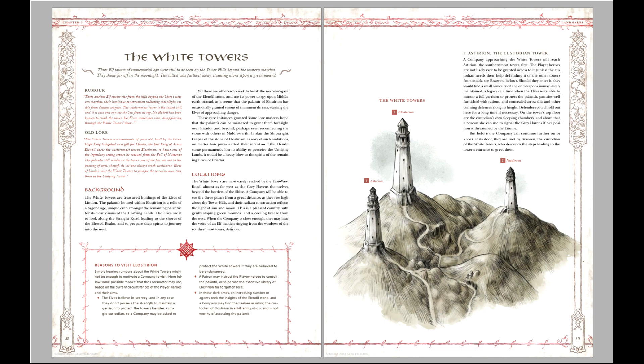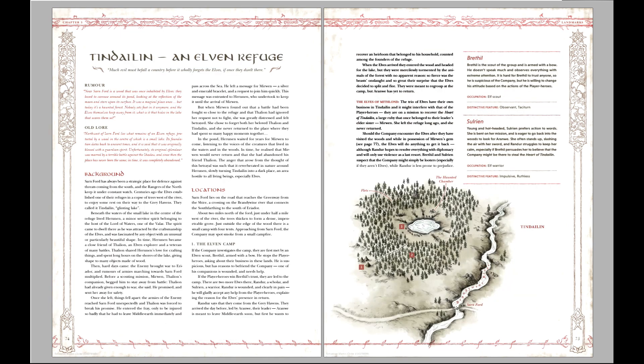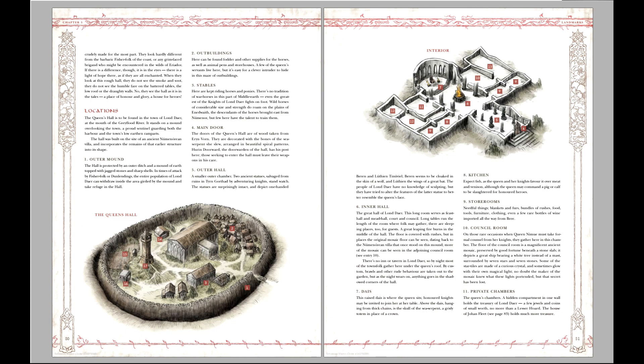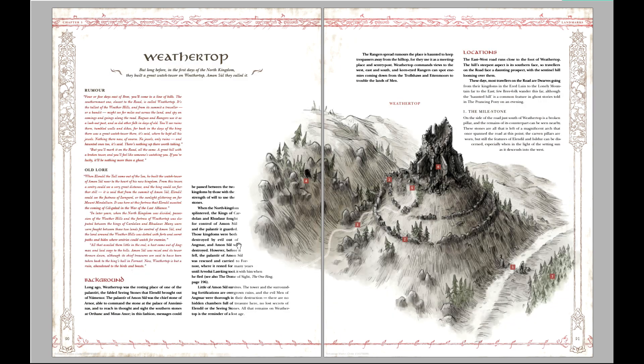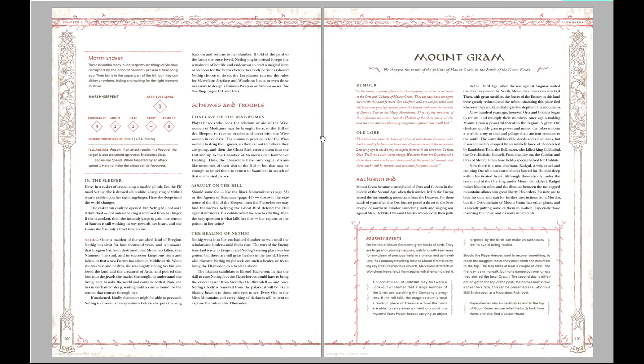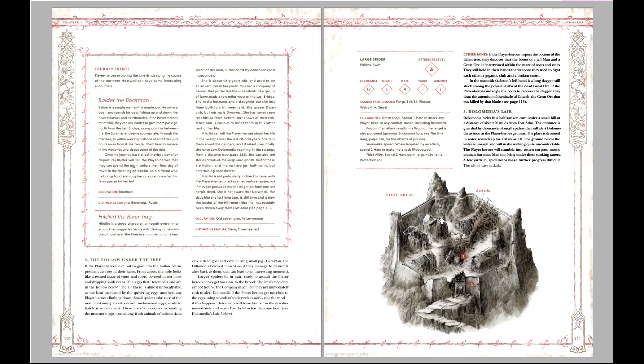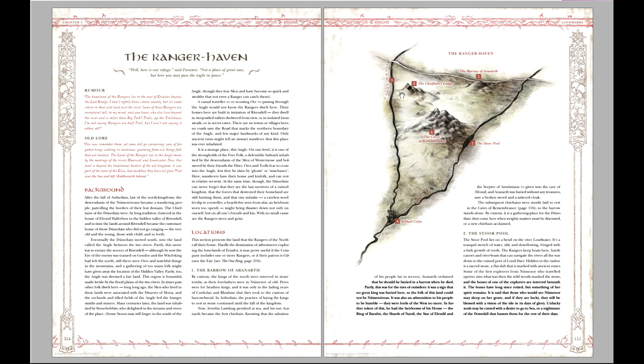We've got old Dwarven mines, white Elven towers, a nasty old Tree of Sorrow, shrouded islands or islets, an Elven refuge, a fortified queen's hall, an old battlefield, the famous Weathertop where Rangers come by, what I think is a wizard's tower on a hill, a nasty old mountain of evil, an old ruined fortress, and a Ranger haven. A big number of adventure sites, all very distinct from one another.